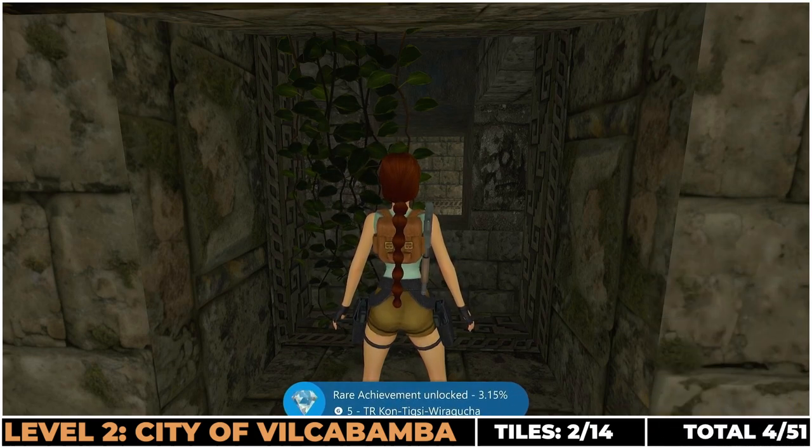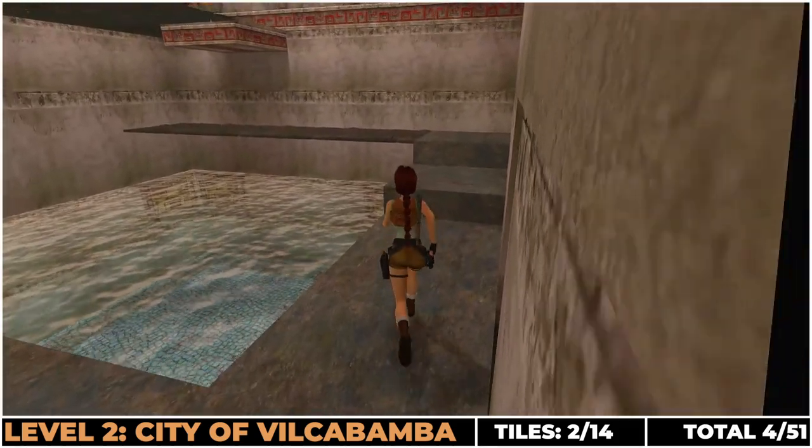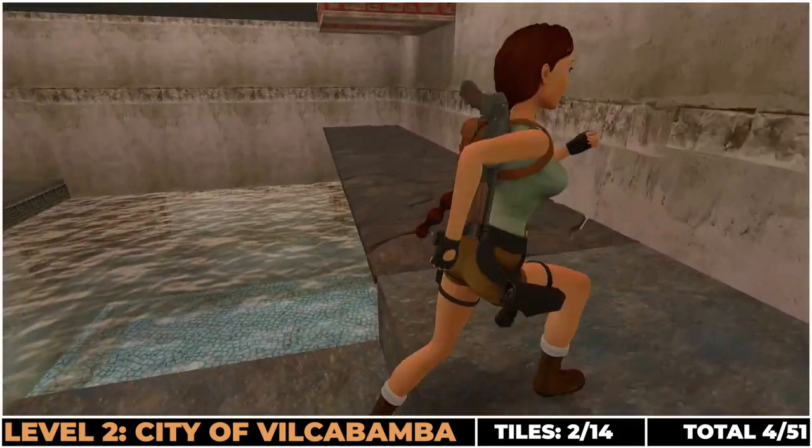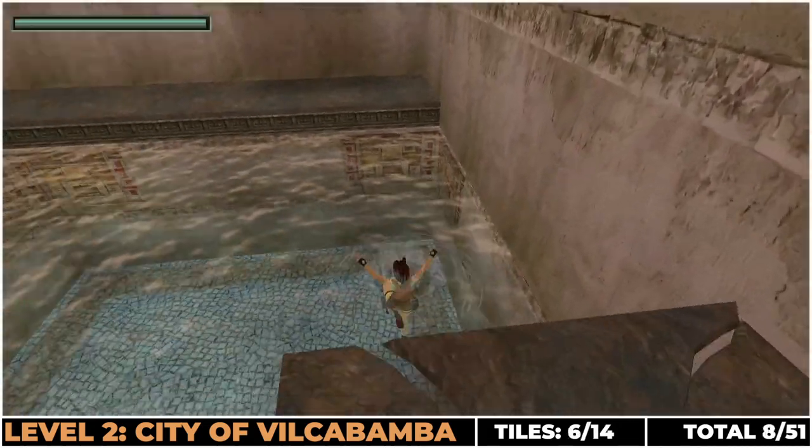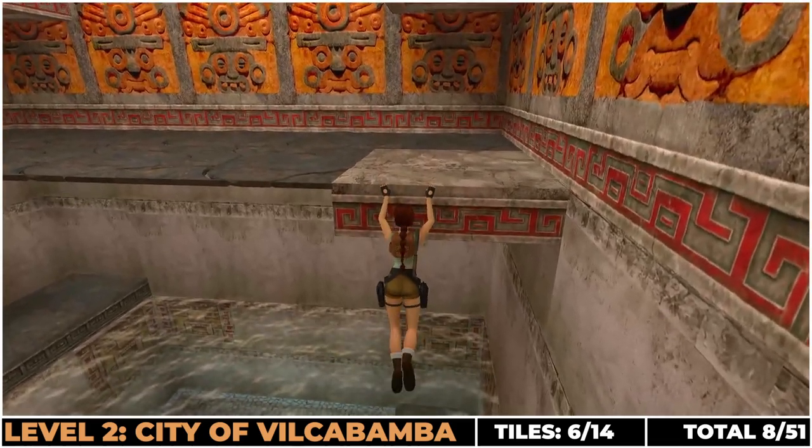The next set of tiles come as you progress the story. You'll enter this room with the water. Keep running forward, run over the four tiles and then drop back down and climb up to the next section, which contains the next eight tiles.